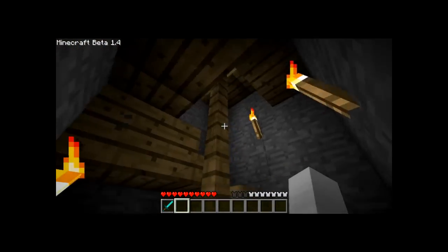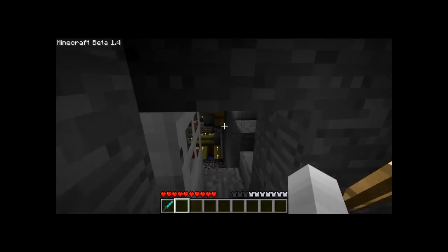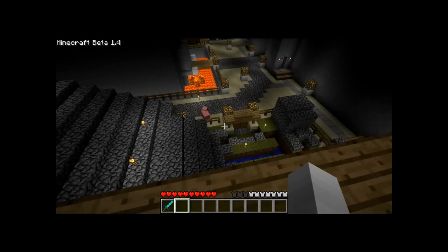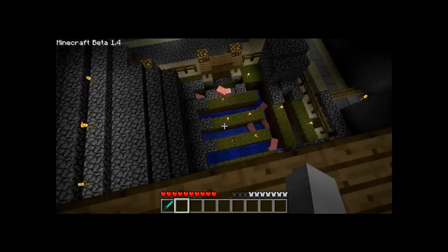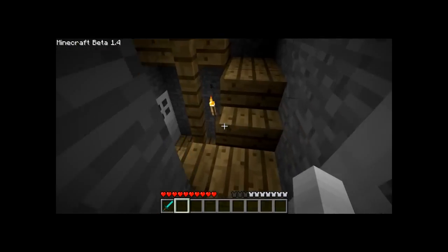I'm going up the adjoining tower so I can show you what the wall looks like and so you can get a better view of the pig farm. There's one almost escaping. So they spawn in the little rooms to the left there and get dragged down the water passages to another wall of lava, but you don't see that.